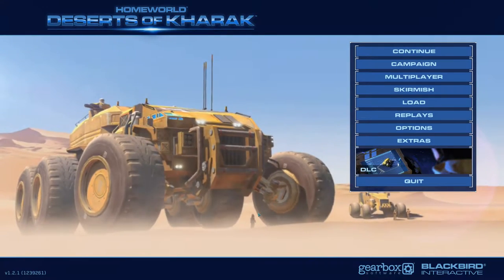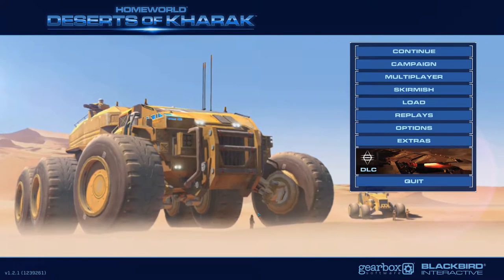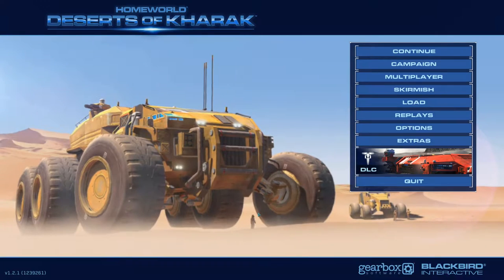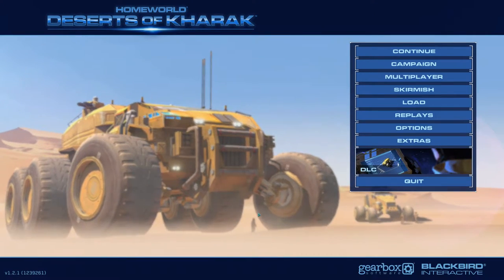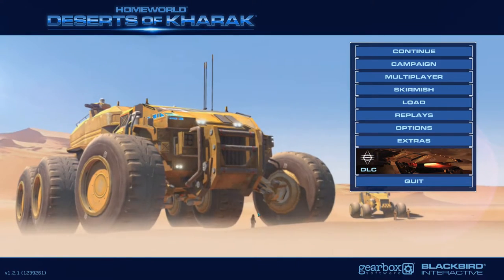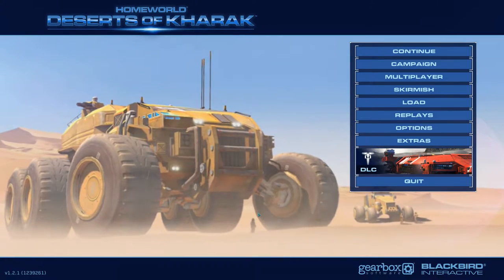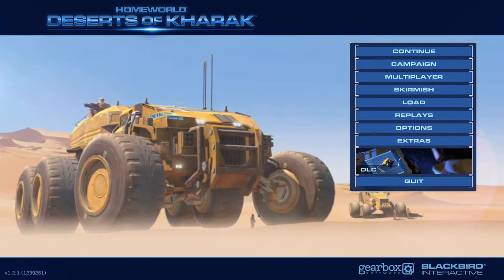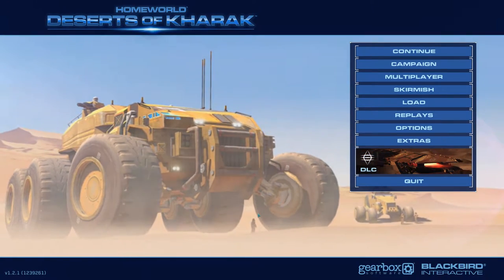The first two videos showcased economic opening build orders for both the coalition and Gaalsien factions, which you can also use for Soban and K'nef respectively. I started with those because practicing an economic-focused build order is a great way to learn a faction — it allows you to play with the tech tree in a more macro style. As we move forward, we're going to get into more aggressive and specific build orders, starting here with a coalition build order that is very, very strong. It's aggressive, focused on crippling your enemy's economy and production capability very early. I've used it a lot and I've seen a lot of other really good players use it.